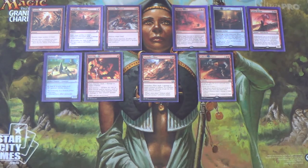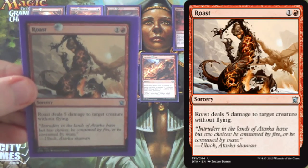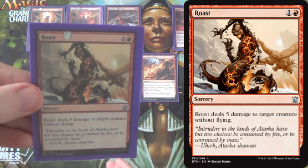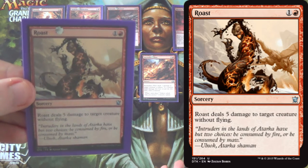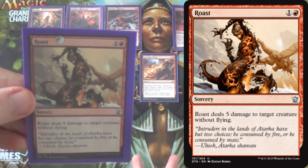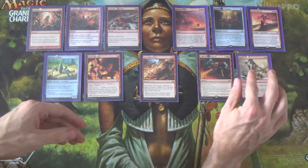Lastly, we have a one-of Roast just to round out our removal package. It's five damage, which is great, but it only hits creatures and even then only those without flying — so it doesn't hit Avacyn or Dragons. It's just something to round out that removal package.